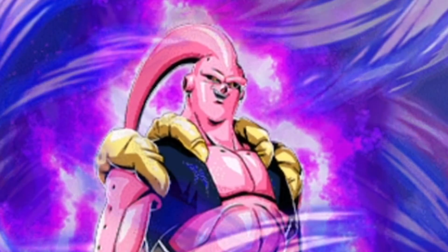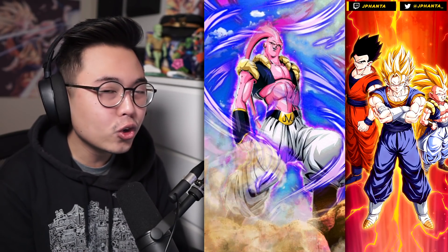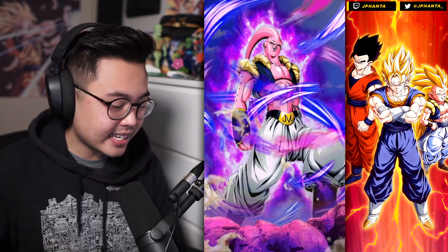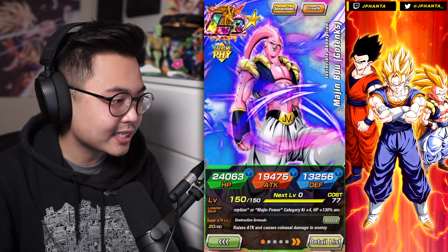Here he is, the one that ruined Ultimate Gohan's life. Today we're going to be showcasing the new LR Buu Tanks, as well as the category Power Absorption for free-to-play, which is the new category that comes with this card.